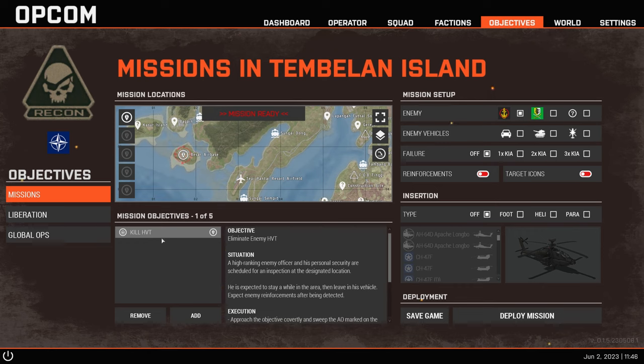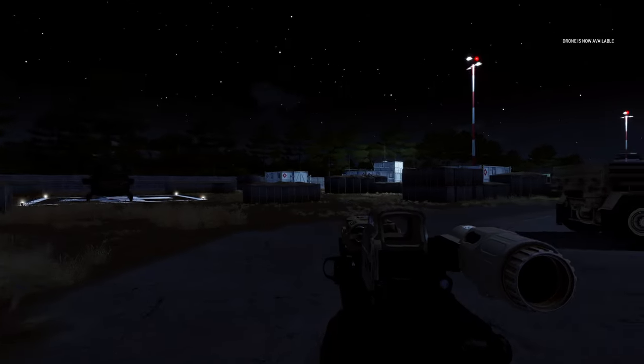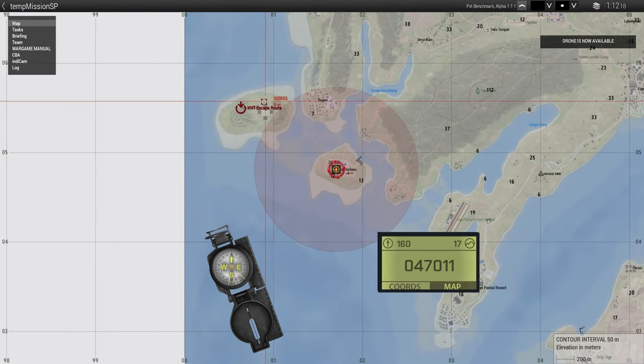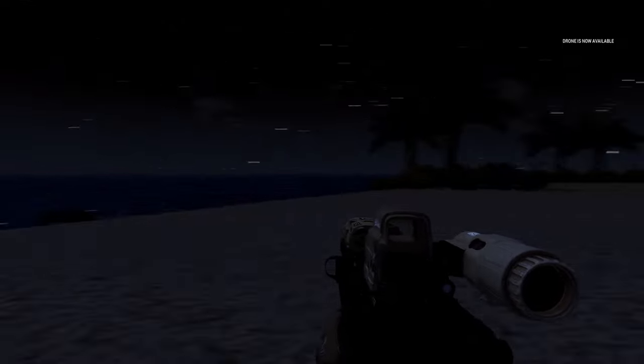Back in the Objectives tab with Kill HVT set, you click Deploy Mission. You can choose insertion type - on foot, helicopter, or parachute drop. There's also a cheat option: press Alt and left-click on the map to teleport your player to any location. That's only available in single player mode. Click Deploy Mission and the magic happens - you can see the objective on the map, the target location, the extraction point, and just teleport right there.